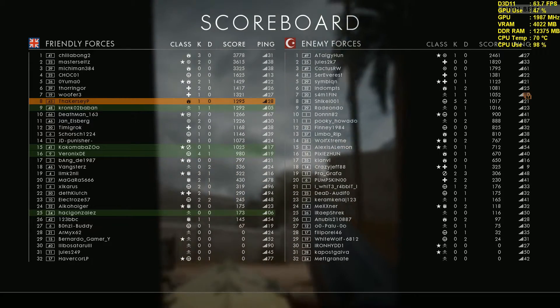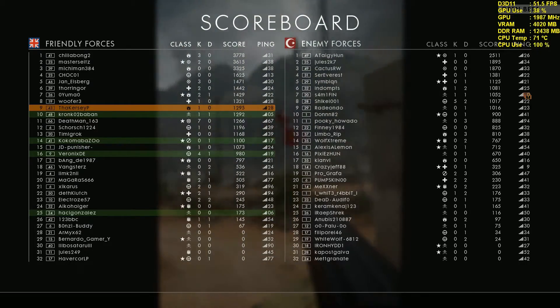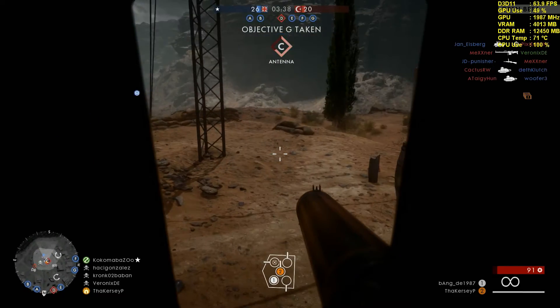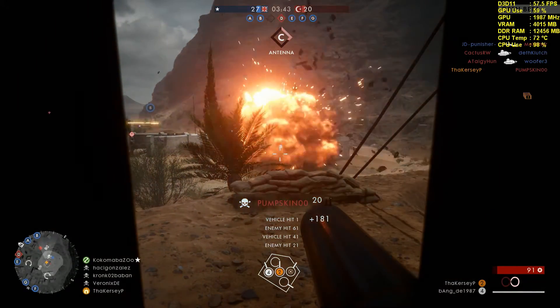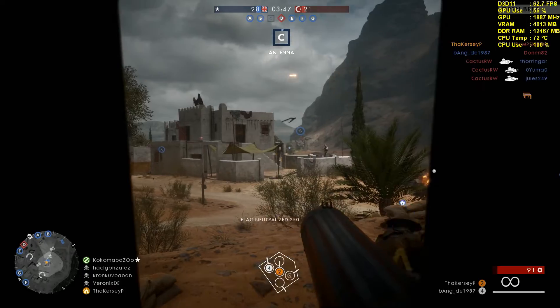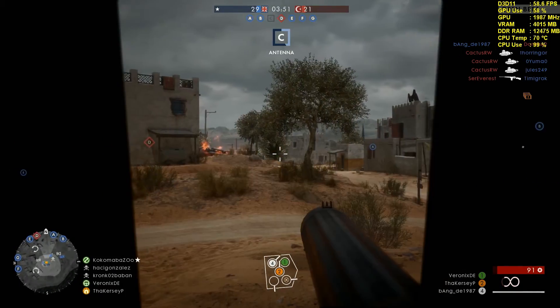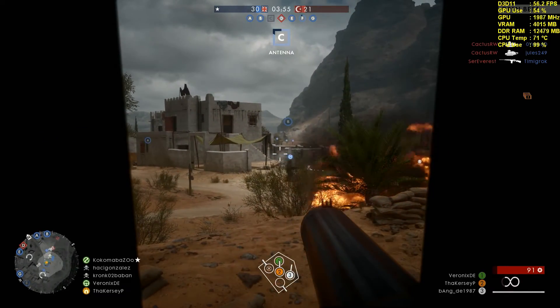I just thought I'd do a video on that because it was funny. I've had that question asked a few times about ping and how do they get such low ping being on such and such server in this location. That's how — you don't really have low ping. You've got a hundred-and-something; it's that ping bar that's in the way.